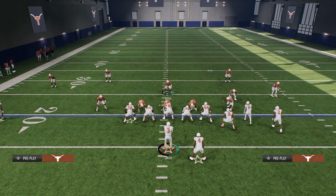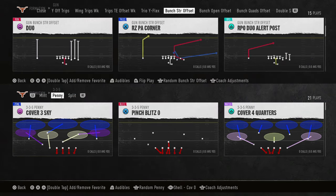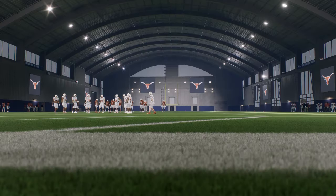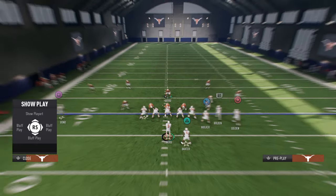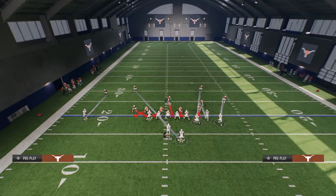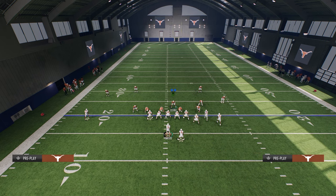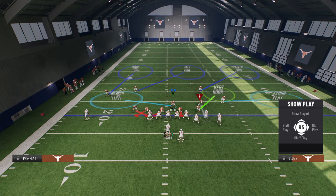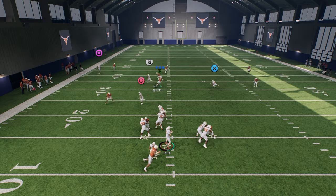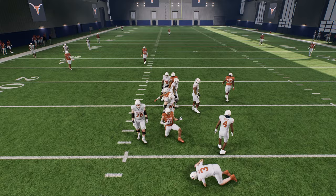Another popular combo a lot of people like to use is the play dagger. The way to adapt this coverage for dagger is really not that complicated. The main way people run dagger is they put a guy on a crosser and snap the ball quick. We set up our defense the same way, and when we see dagger, we use the same method — switch stick to the vertical hook and take the tight end in route. It's a little hard to demonstrate with two controllers, but I wanted to show the concept.